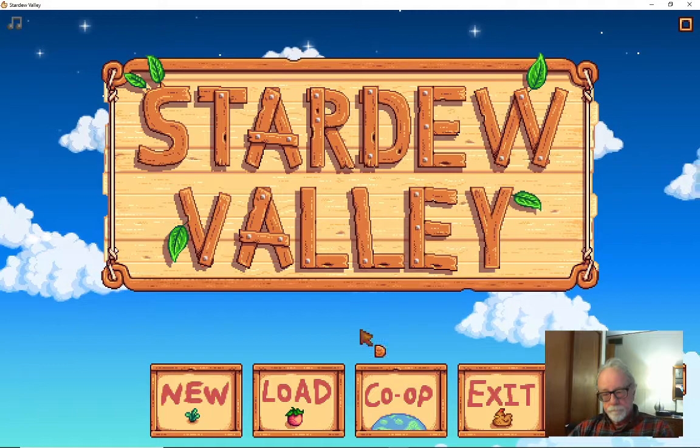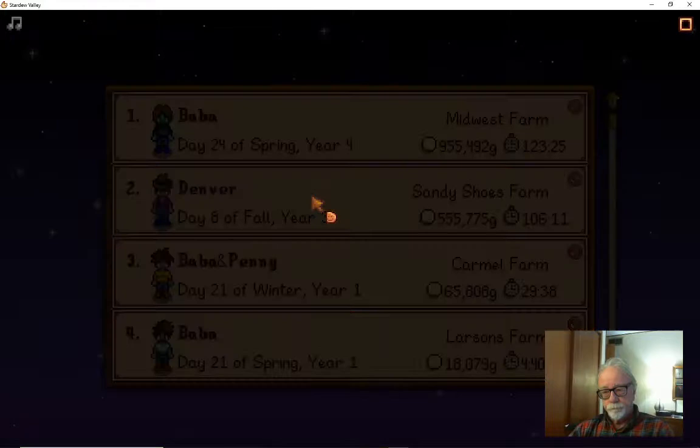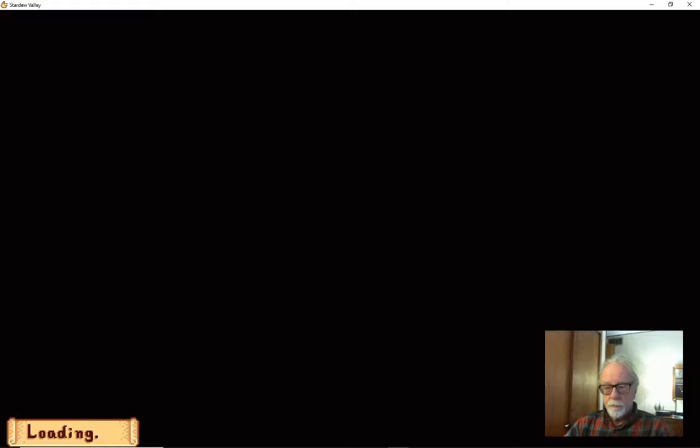So let's load up here. I'm going to show you the junimoles harvesting my crops. I'm at the beach farm, which means I can't grow crops on the beach unless I water them every day — and who wants to do that when you can buy a sprinkler.